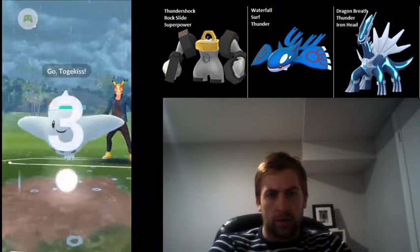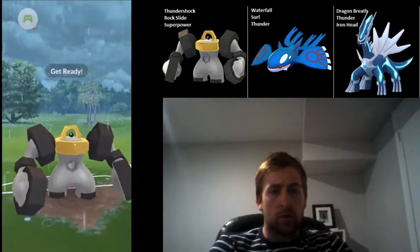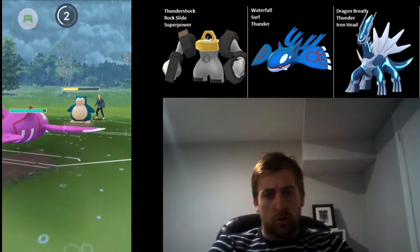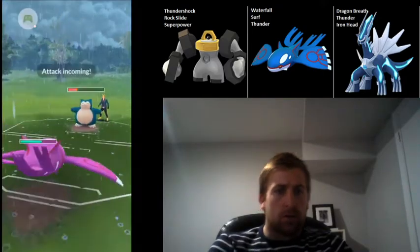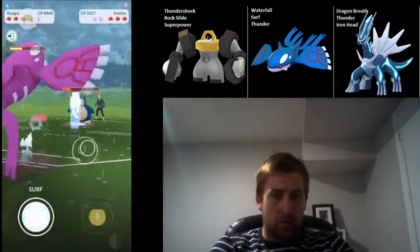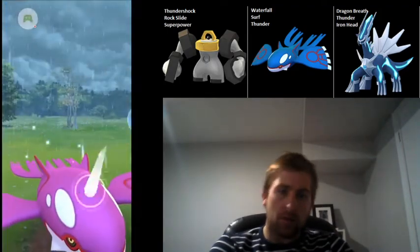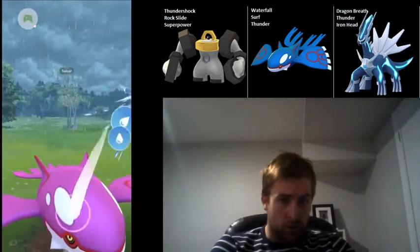On this fourth match, I catch another Togekiss lead, which is really good for me. He swaps out immediately into Snorlax, so I'm going to use a Superpower — that'll either get a shield or do super effective damage — and then just swap into Kyogre. Kyogre is going to have a really good matchup against Snorlax and just be able to farm him down mostly with Surfs. The Body Slam isn't going to hurt too much, and I keep farming him down. I'll have a ton of loaded energy for whatever comes back in.